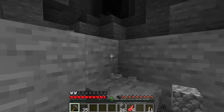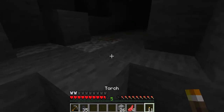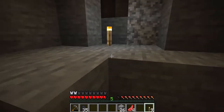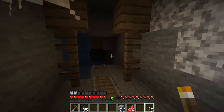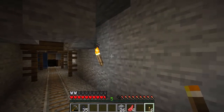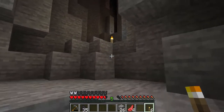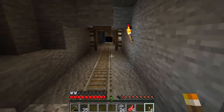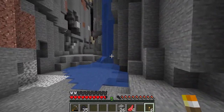What do we have by the end of this ravine? Oh my — iron! Torch. Oh, are you freaking serious? Guys, look at this. It's a freaking mineshaft, dude! How good can a seed be? We have a desert temple with a village, a ravine, and inside the ravine we have access to a mineshaft — how good can a seed get?